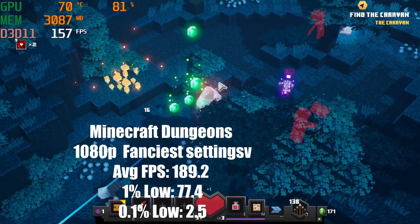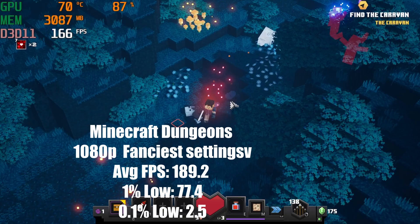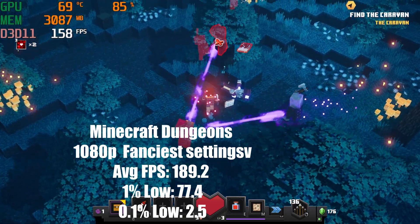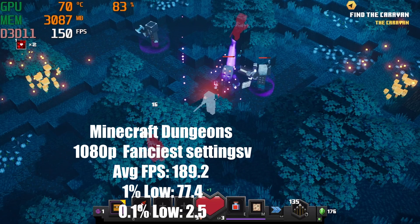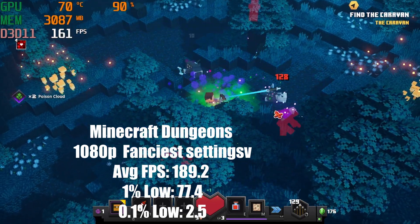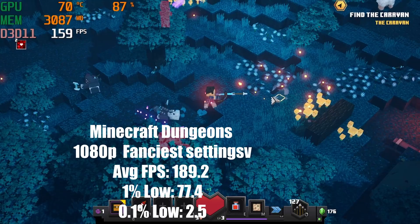Minecraft Dungeons average FPS is 189.2, 1% low is 77.4, and 0.1% low is 2.5 — I'm not sure what happened there, it should have been higher. I may have screwed up the benchmark numbers a little bit, but the computer should perform better overall with the new parts.